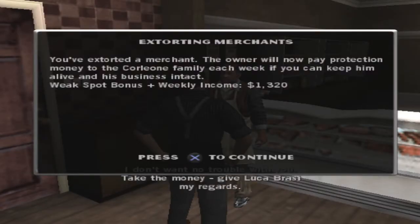We've extorted a merchant — the owner will now pay protection money to the Corleone family each week if you can keep him alive and his business intact. Week spot bonus plus the weekly income is going to give us $1,320. And remember, most of that is going to go to the Corleone family.